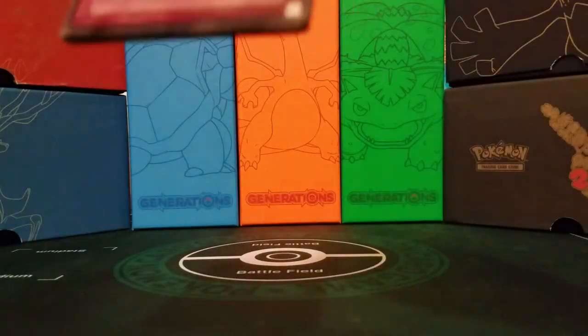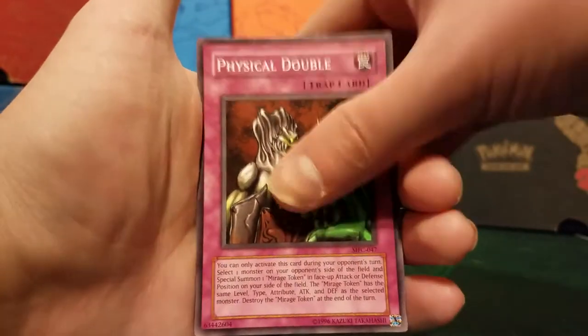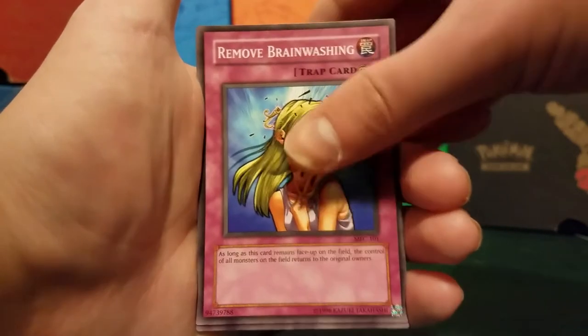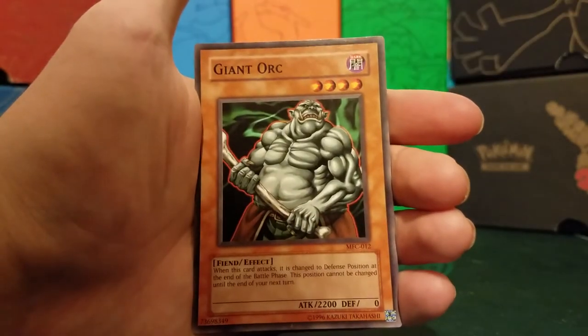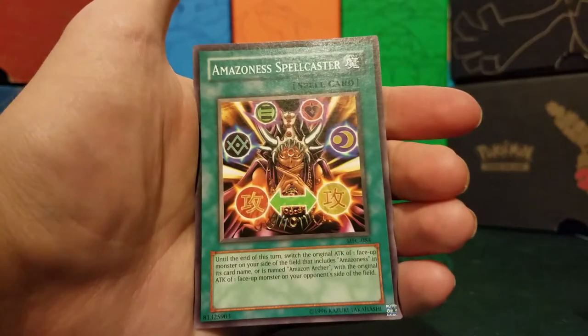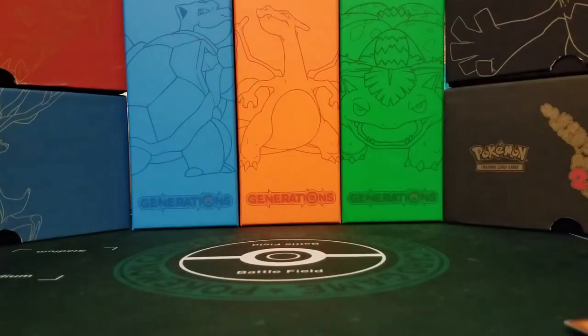Physical Double, Decayed Commander, Remove Brainwashing, Kaiser Colosseum — good card — Cat's Ear Tribe is our rare. Giant Orc, Pitch Dark Dragon, Amazon Spellcaster, and Magical Scientist. Two duds in that Magician's Force pack — that's great.